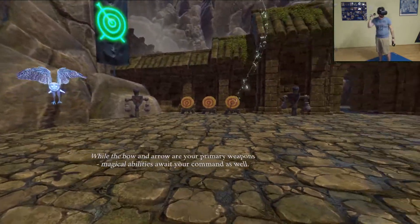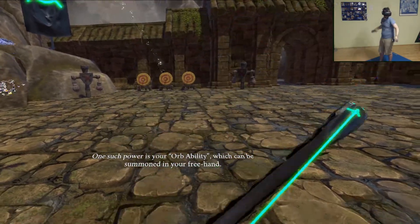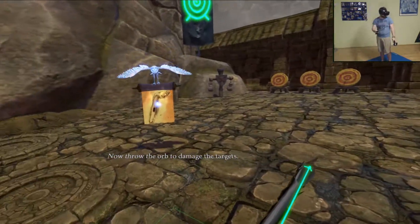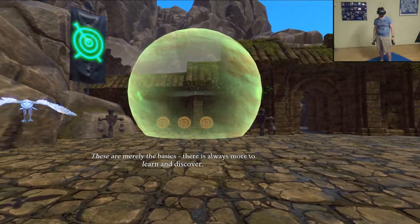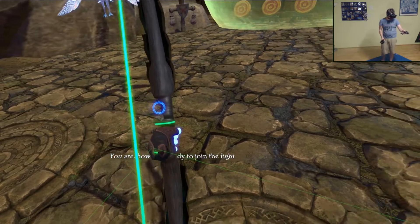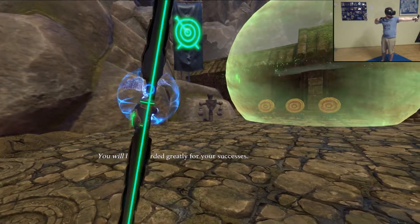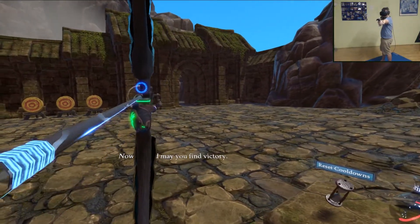While the bow and arrow are your primary weapons, magical abilities await your command as well. One such power is your orb ability, which can be summoned in your free hand — throw the orb to damage the targets. These are merely the basics; there is always more to learn and discover. You are, however, ready to join the fight. When called upon to battle, you must push the enemy back and seal the gate. New weapons, armor, and power await you — now go, and may you find victory.